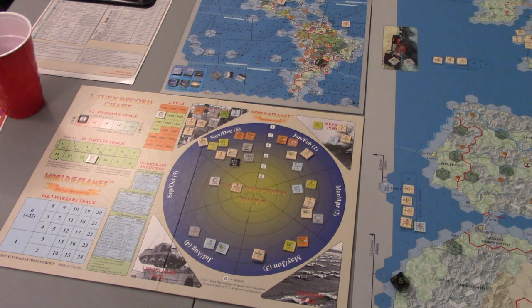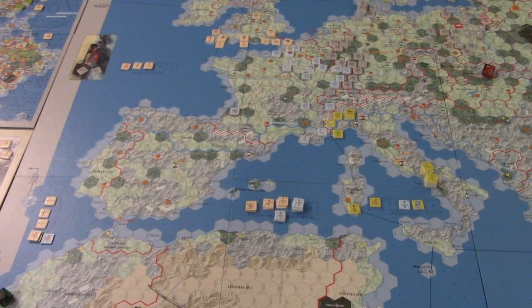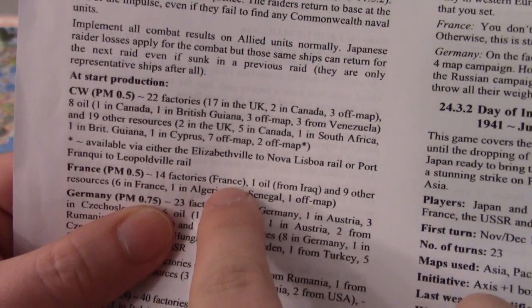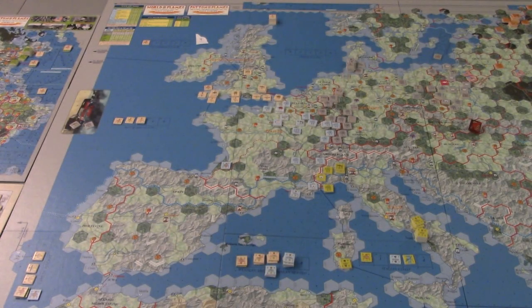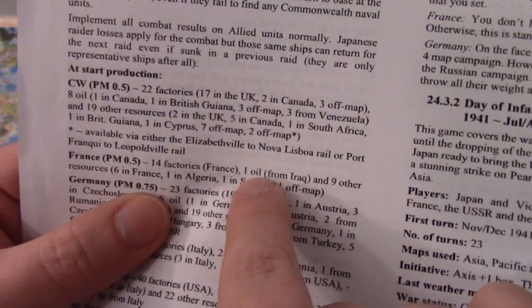The Commonwealth was arguably the hardest to do, so now we'll go down to France who will be next. Their production multiplier is also 0.5. France has 14 factories, all in France. They can get oil from Iraq, but I didn't put any convoys out there for Iraq. Because I'm not playing with oil rules, it's less important. If you play with oil rules, then getting to Iraq is more important and you'd put convoys there. They also have nine other resources.